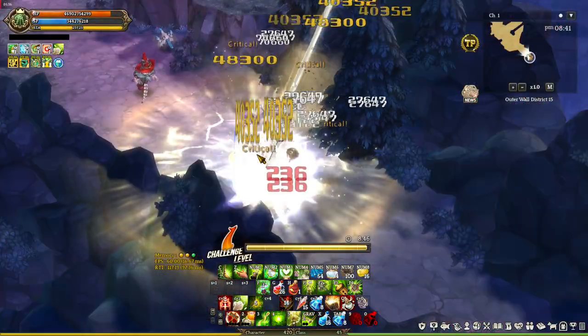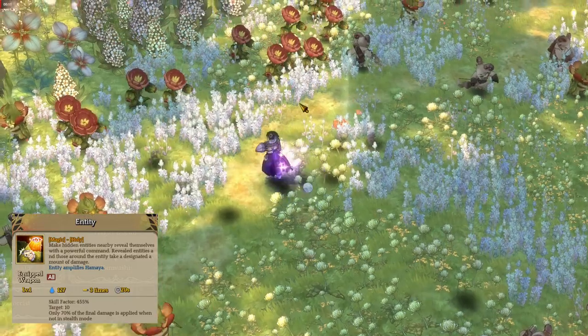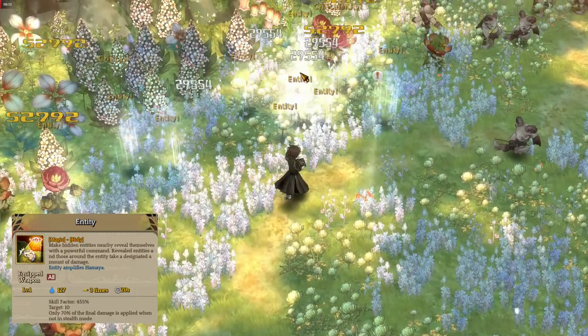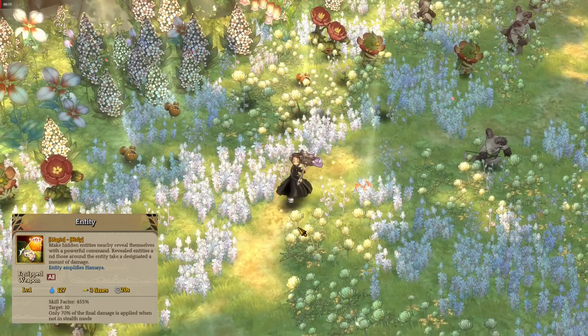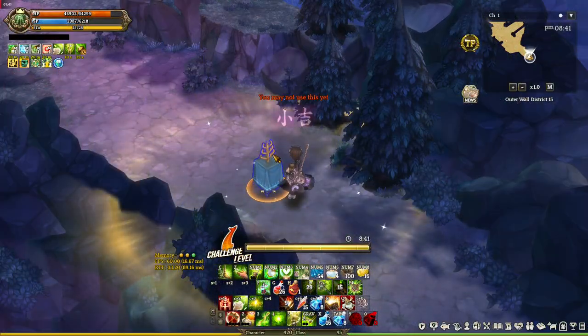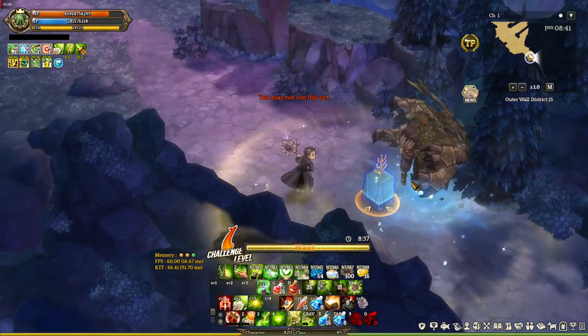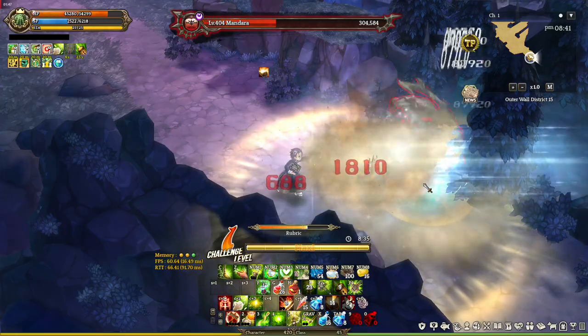There's a fifth skill called Entity. This is a magic attack that reveals hidden enemies, and it amplifies Hamaya — the Miko skill. It works with one of the Miko skills, and we're gonna show that at the explanation of Hamaya.